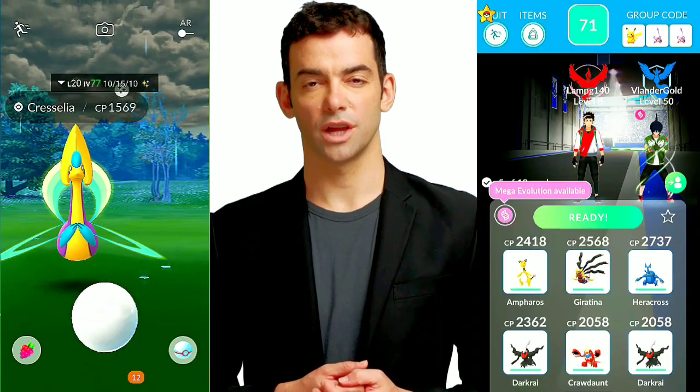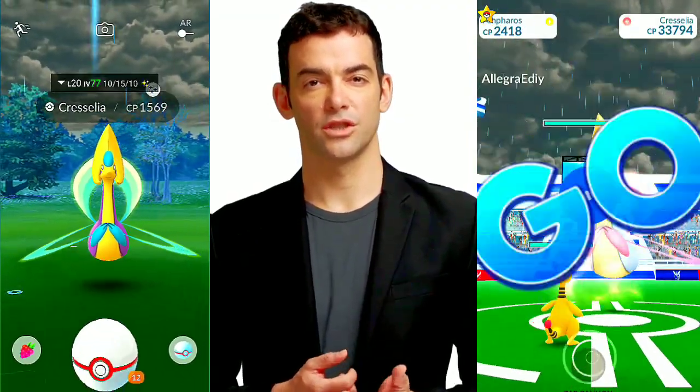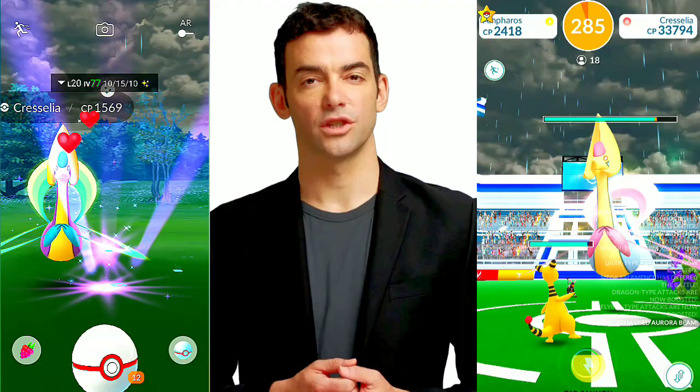To catch a shiny Cresselia in a raid battle, you can follow these steps. 1. Prepare your team — make sure you have a strong team of Pokémon with type advantages against Psychic and Lunar Dance, Cresselia's signature move. Dark, Bug, and Ghost-type Pokémon are effective choices.